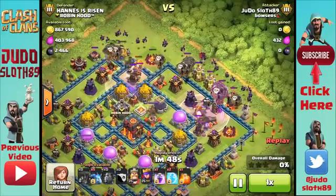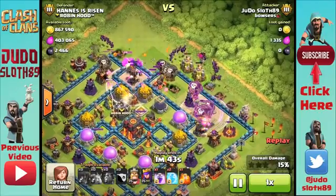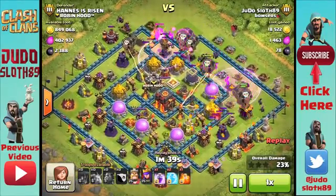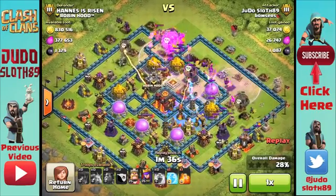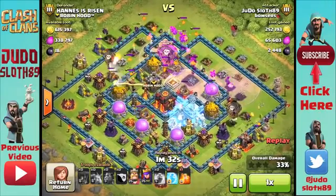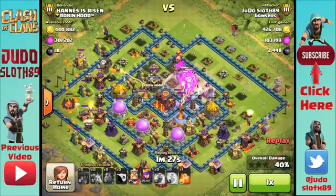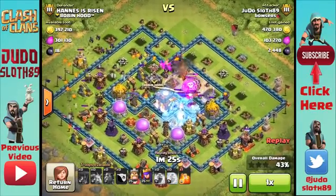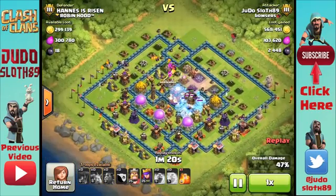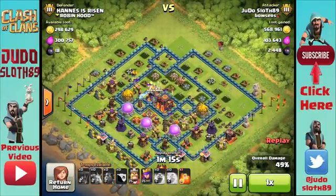On this first raid I'm attacking from the upper right side. The reason is the air sweeper on the bottom is upgrading, which means I have to attack the inferno side-arm — not something I normally like — but I'll take that chance to avoid the air sweeper. It's going quite well; I've got a big clump of balloons heading into the middle. I'm going to freeze that multi-inferno so they can hopefully take it out, slowly racking up the percentage, aiming to hit 50 before pushing my heroes to the town hall.